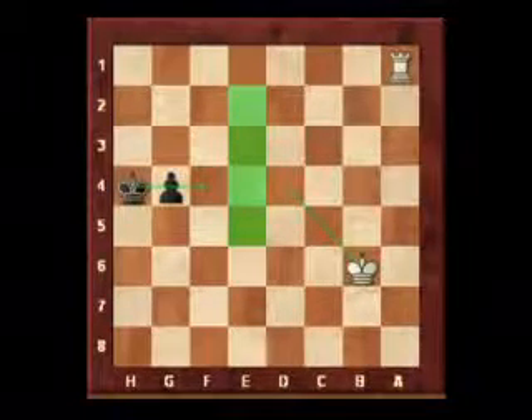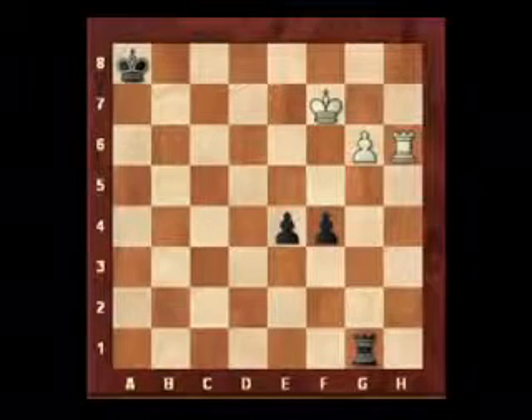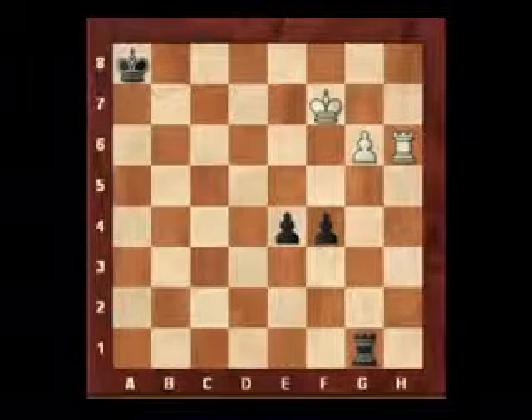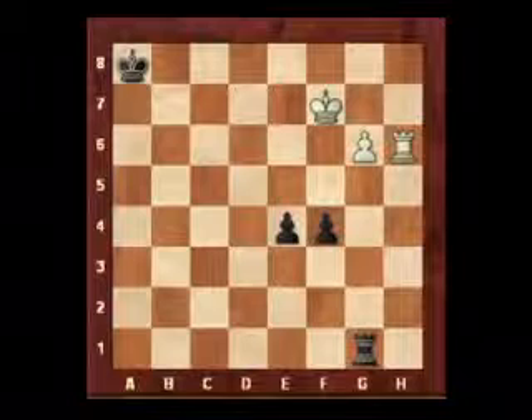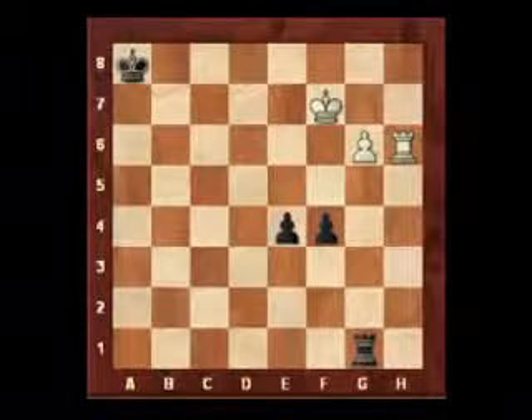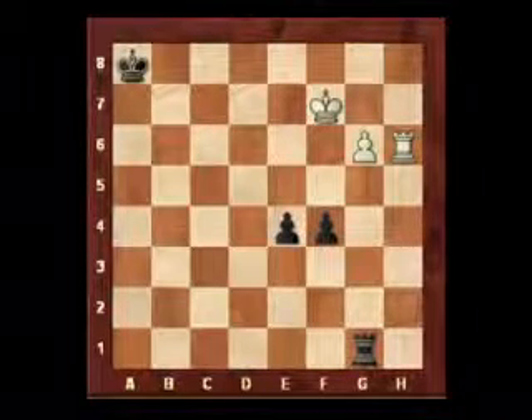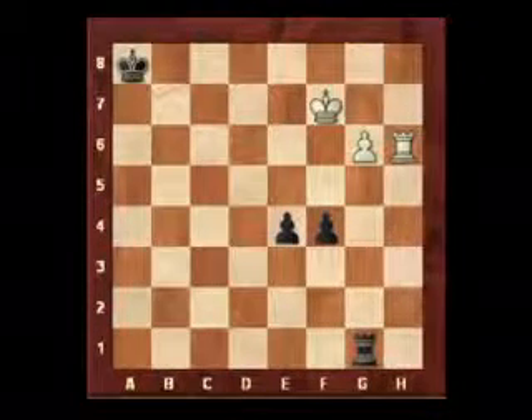Let's look at another example of a rook vs pawn endgame. To end our lessons on rook vs pawn basic endgames, we're going to give an illustrative example and then go on to things like the Lucena position and the Philidor position, looking at some variations — where they go right and where they go wrong.